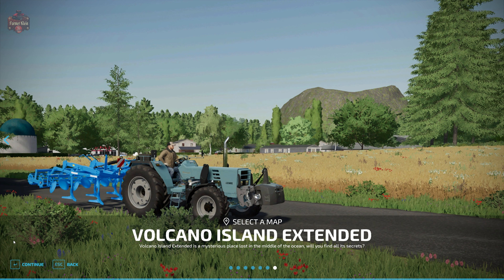The Volcano Island is a totally fictional place lost in the middle of the ocean. These islands were discovered a very long time ago, but the former inhabitants left hastily following a strange discovery. In this extended version you will have three new plots and more room to expand and install factories. The main island has grown, and you'll find a new BGA, six new large fields, new factories, points of sale, grapes and olives, new paths, and the collectible locations have been moved.